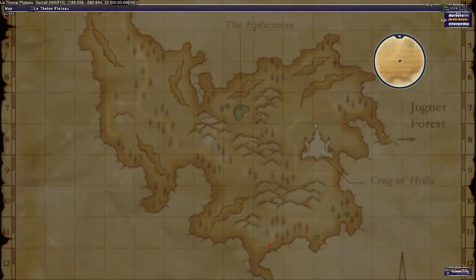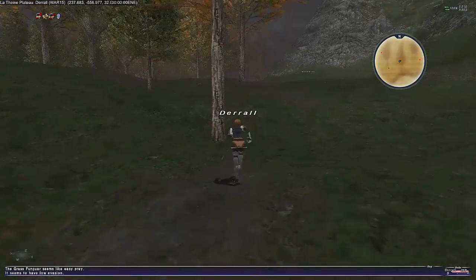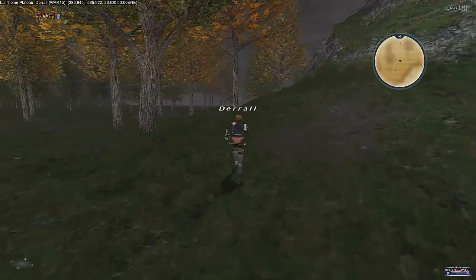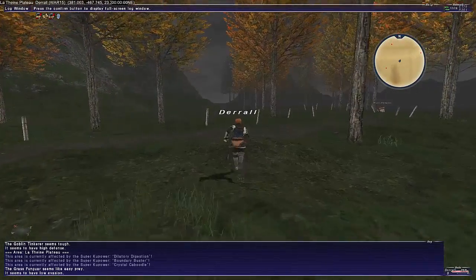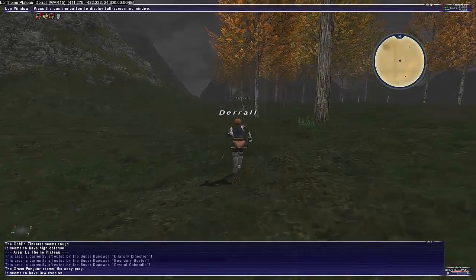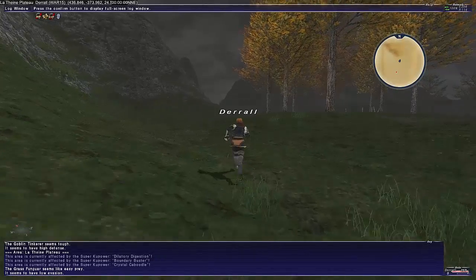On the right-hand side of the map you can see Jugner Forest, just to the right of the Crag of Holla. I could level up killing these Fungars and probably get another level or two, but I'm not going to grind right now. I already grinded quite heavily in the last couple of videos getting from nearly level 10 to level 15. The area is currently affected by Kupo Power — there's Dilatory Digestion, which I think increases food duration, Boundary Buster, and Crystal Caboodle, which is a new one for me.